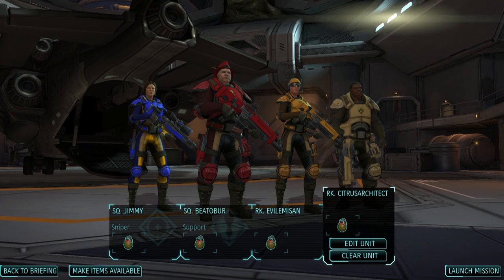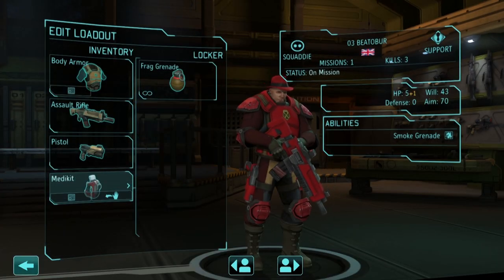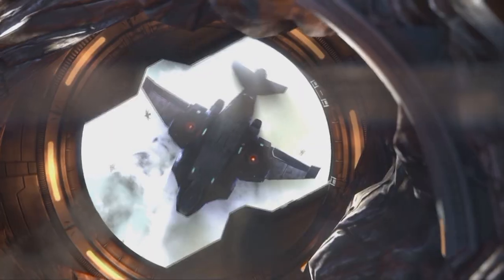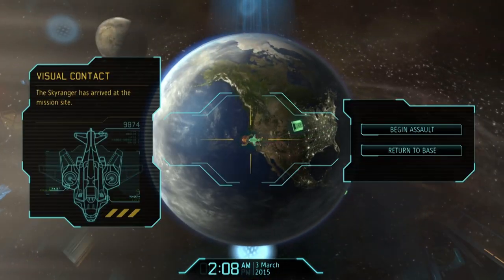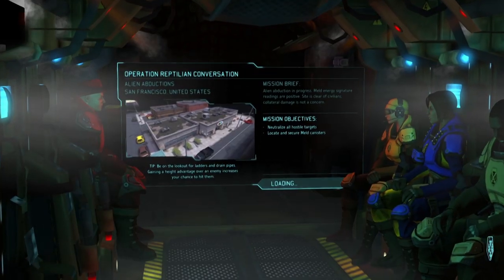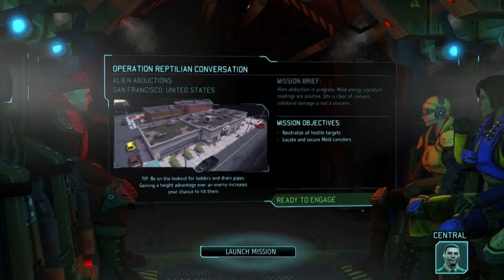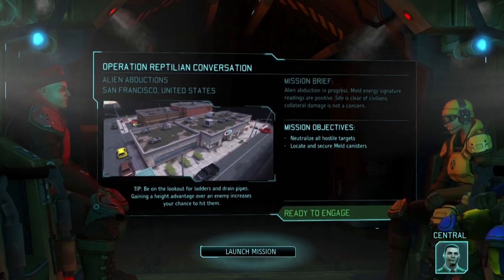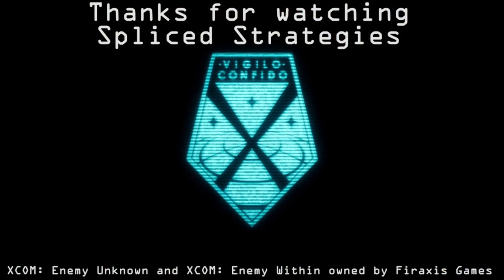Speaking of which, we equip Beetlebur with his medpack, his teammates celebrate, let Citrus Architect come along for the ride, and then we're off on the long trip to California. Join us next week as we introduce the aliens to the XCOM version of a San Francisco treat in Operation Reptilian Conversation. Until then — Vigilo Confido, Splice Out!